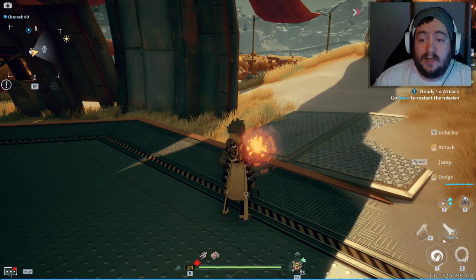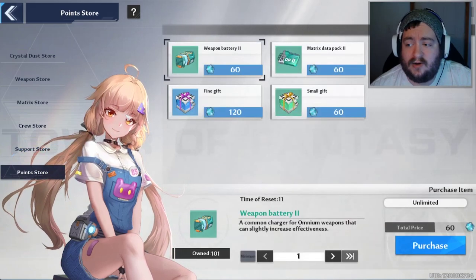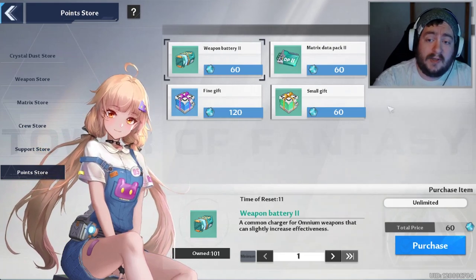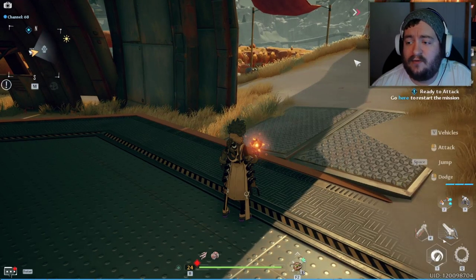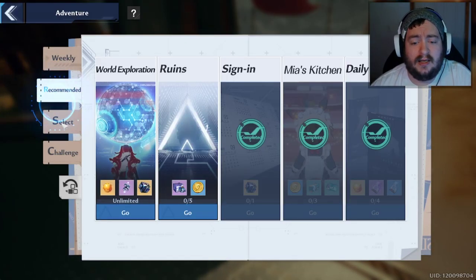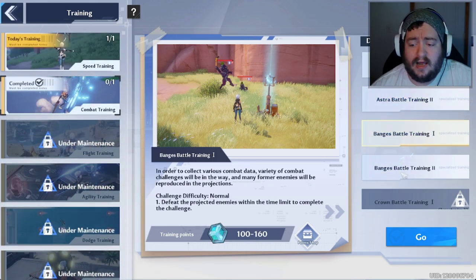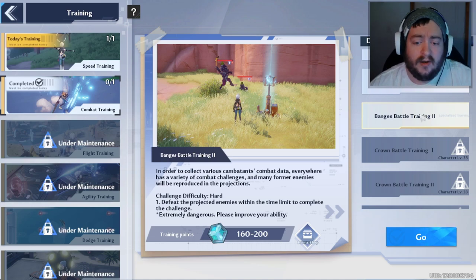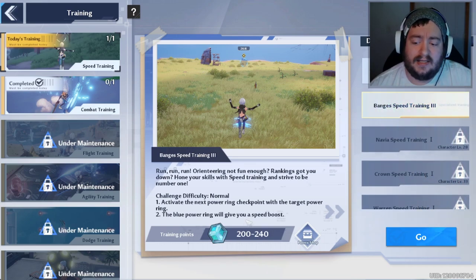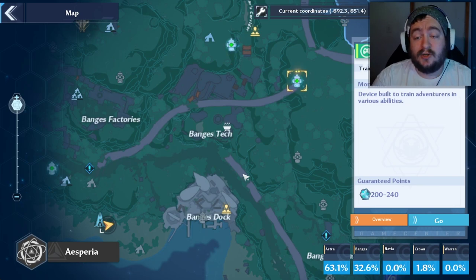It's also important to farm training points. Training points are the point store where you can use them to acquire special gifts to give to your weapons to raise their awakening level. Go to recommended select challenge, then go to training — it'll pop up a variety of missions you can do to earn points every day. I have battle training 2 unlocked; I got 200 points for that today. I still need to do speed training, which gives me 200 to 240 points. Select it, it'll tell you where to go, you teleport there and get it done. You can do this once daily — make sure not to neglect it.